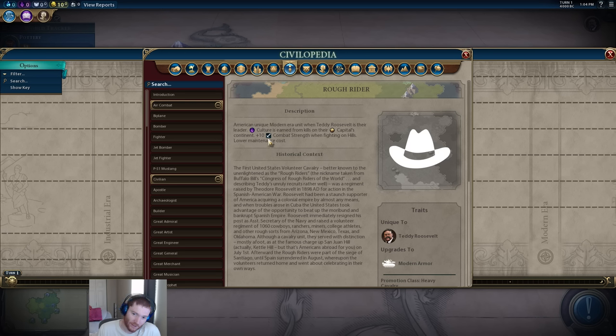Plus ten combat strength when fighting on hills — this is another combat bonus I don't much like, because you cannot control where you're going to be attacking units. What dictates that is where your opponent's units happen to be, which is totally dependent on where their cities are. It might be on a hill, it might not. You can't say 'I want to use my Rough Rider today, I'll only attack guys on hills.' Ten combat strength is a nice bonus, but it's one you can't consistently apply.